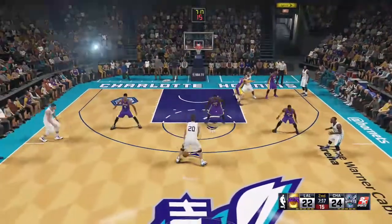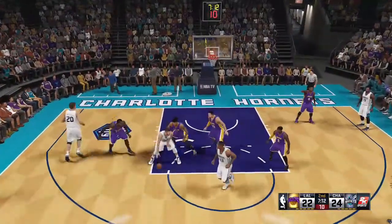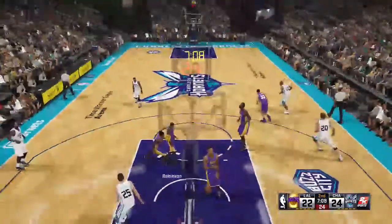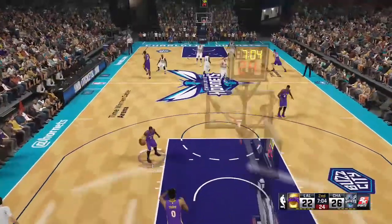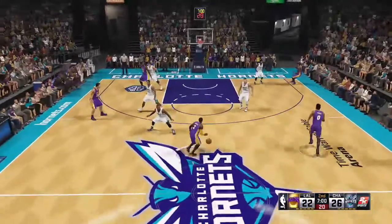Walker kicks to Mozgov, he feeds it to Parsons, lays it up and tanks it in. He's got five. A gaping hole in the defense that time, and he didn't waste any time getting through it.